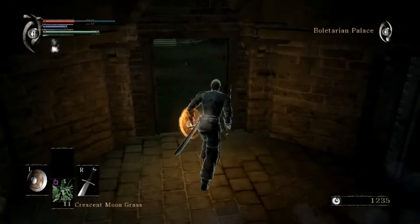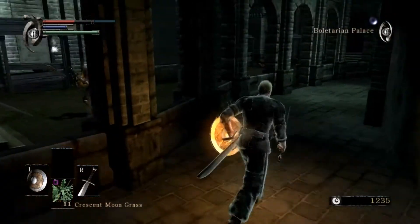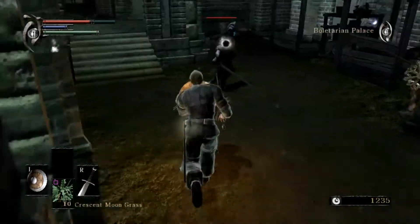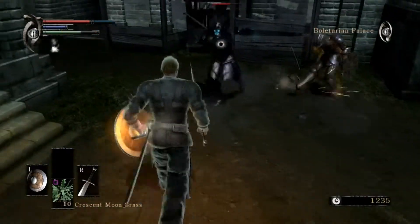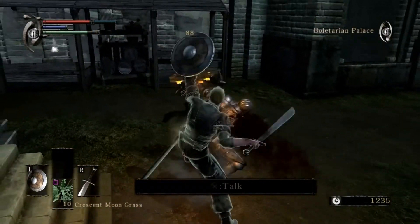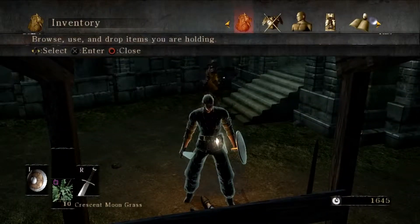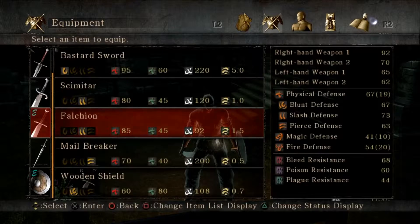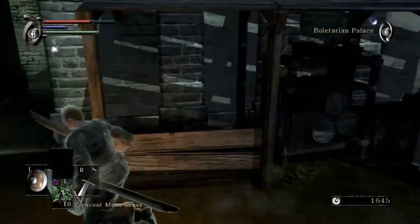That's a more difficult enemy — a Sinner, I think that's how you say it. Let's quickly help him out. Let him aggro me — teamwork! Let's see if the scimitar is actually stronger than the falchion. Doesn't look like it, so I'll just keep on to this for now.